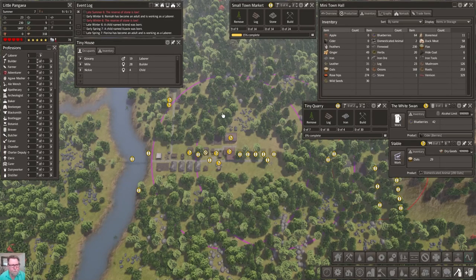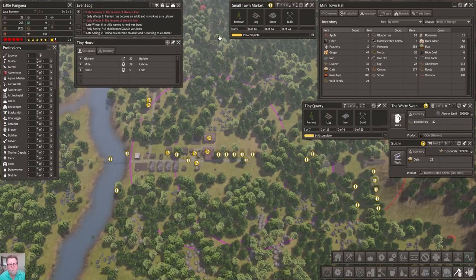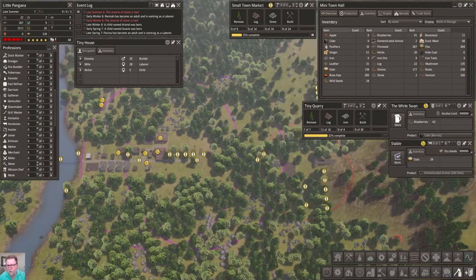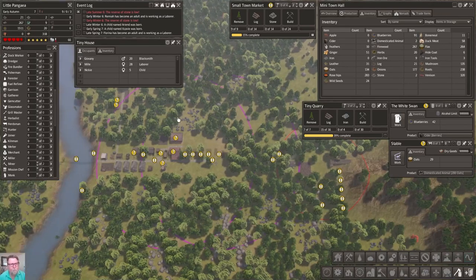Still keeping an eye on our four-year-old, and there they go running. What else can we build? I don't want to do the well. Let's go ahead and open up our tiny quarry - that's going to get us some rock. Blueberries at 69, oats at 50, iron - I'm really not understanding why our tool count is not going up. Do we have one or two miners? We've got two miners in there and they're just not doing anything.